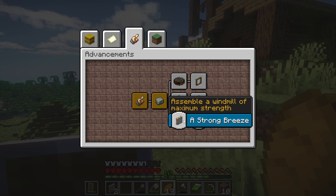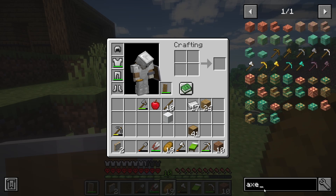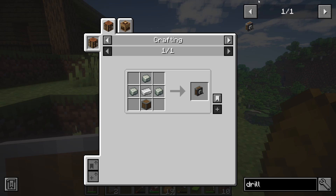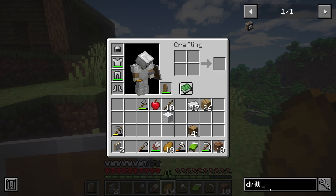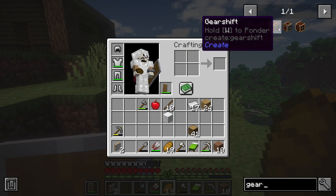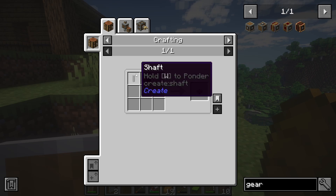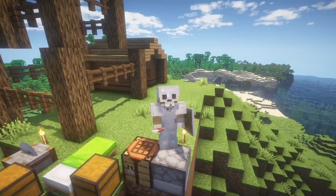Do the advancements say anything? 'Assemble a windmill of maximum strength.' How do I do that though? Do I need like an axle or something? That feels like something that would make sense. Axles don't exist. Can I visualize this with the drill? Where's visualization? How do I visualize stuff again? Oh yeah, W. Right, I need one of these things. I assume it's a gear. Is that what it's called? Gearbox, vertical gearbox, gear shift, adjustable chain gear shift and sequence gear shift. I assume I want a gearbox. So I need cogwheels. I need a shaft, which is just andesite alloy. This is cool - isn't this fun just working it all out? I feel like I'm learning something here.